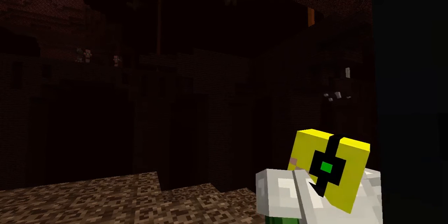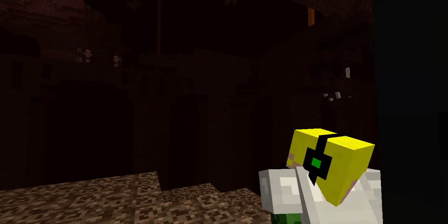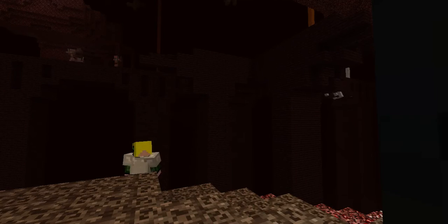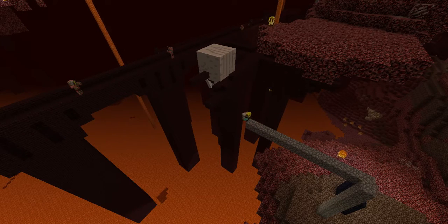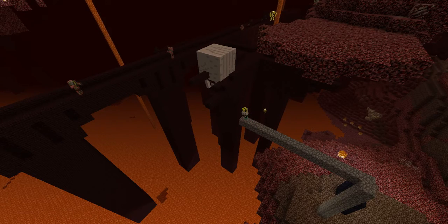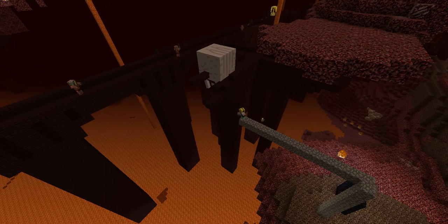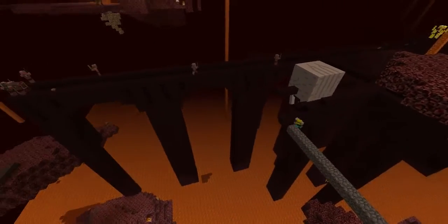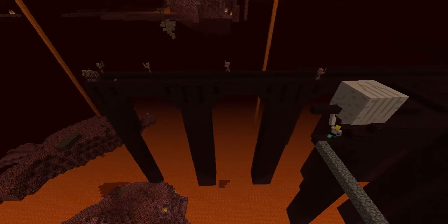There's a nether fortress right over there. I have to conquer that — maybe I'll get some awesome loot from it and maybe an epic bow. Am I almost there? Oh my god, that's a lot of mobs. What are they guarding? That looks like a bow — maybe it's an epic bow! Why isn't he attacking me?